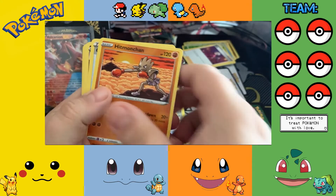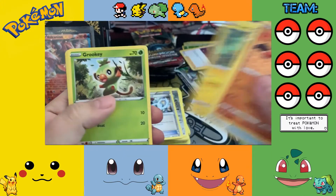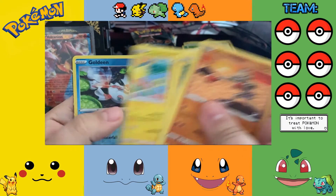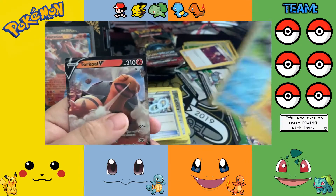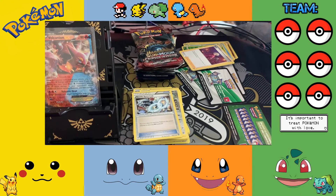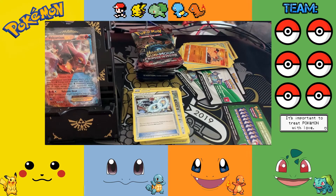Darkness Energy again, Hitmonchan, Great Ball, Linoone, Yamper, Rookidee, Copperajah, Baltoy, Chimecho reverse, Goldeen, and a Torkoal V. V-Max, as the kids say.